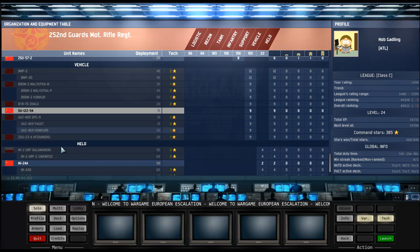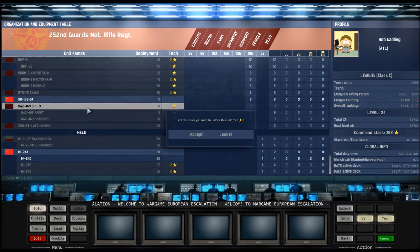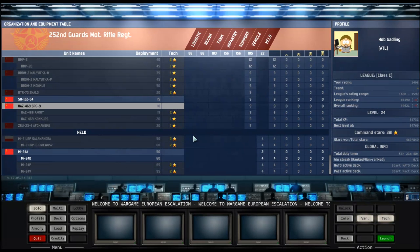We need a little more artillery and especially rocket artillery. The KUBs are surface-to-air anti-air missile systems. I'm unlocking them just to be safe — the Poles seem to have an affinity for helicopters, so better to be safe than sorry. A couple more gunships and some more units will round out our picks.